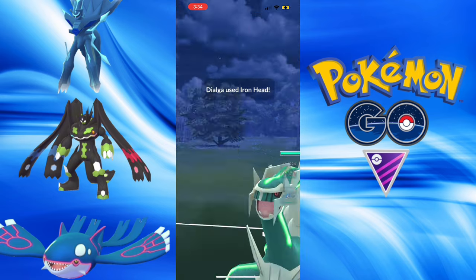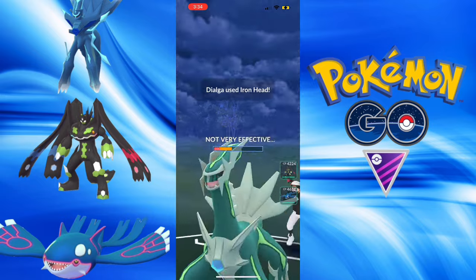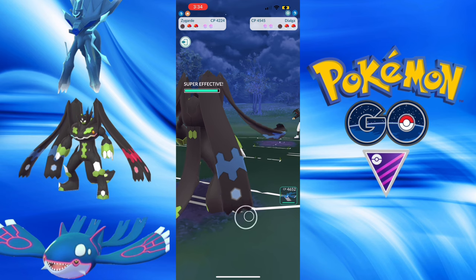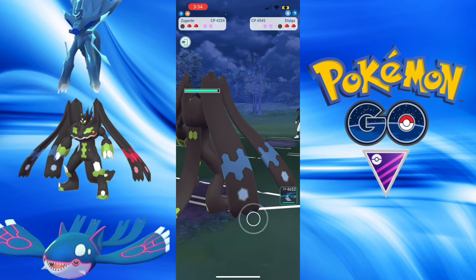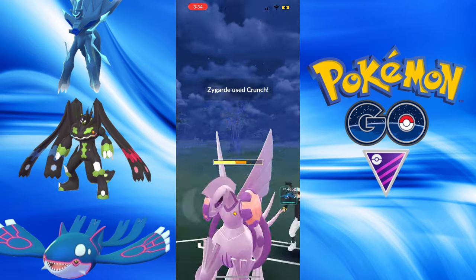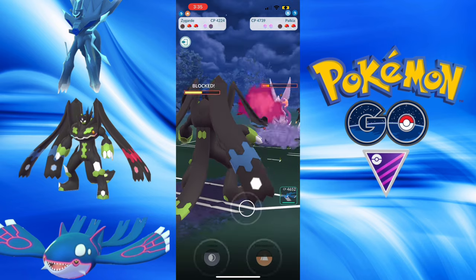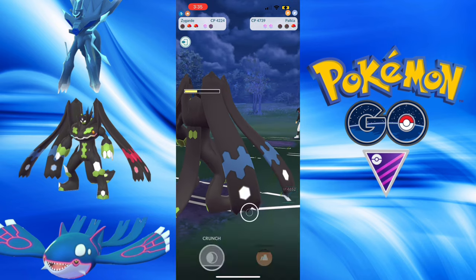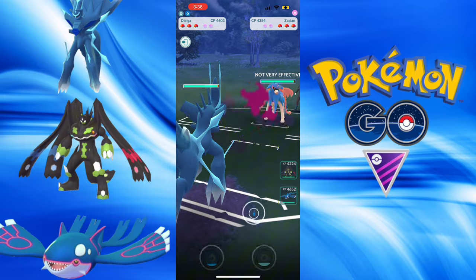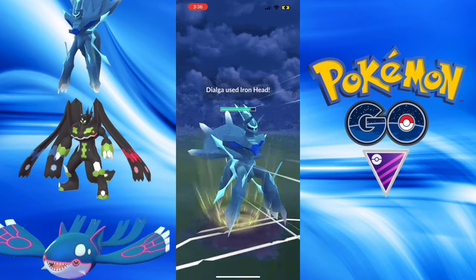One win shy — we have the Origin Dialga. I make the correct call of Iron Head, and unable to win the CMP tie, but it's okay. Zygarde comes in, gets a Dragon Tail in, and I have to pray there's no Fairy. It's an Origin Palkia — beautiful, because this thing would have torn through my Kyogre. A shield is fine even if it is Aqua Tail — they don't reach another move. It's a Ho-Oh — you don't want to bring in Ho-Oh to face Zygarde, as you've seen in many battles.